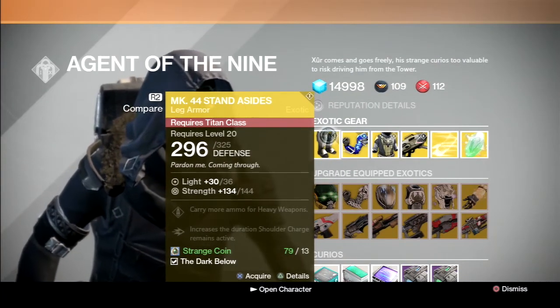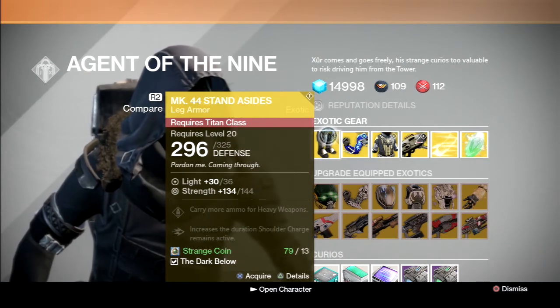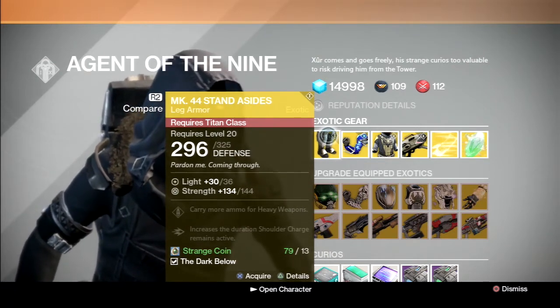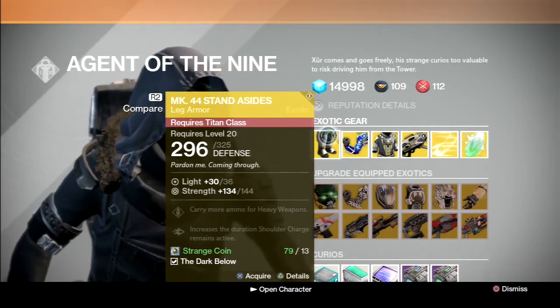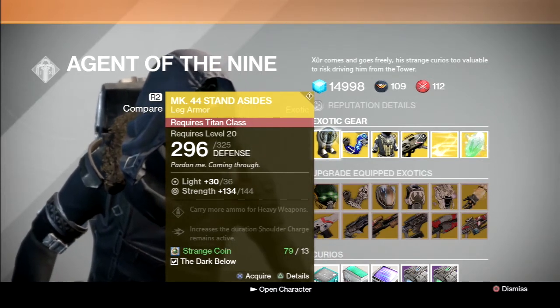In the titan slot, we have the MK44 Stand-Asides making a return appearance from last week. I can only recommend these if you're a striker titan in PvP that likes to run around and shoulder charge, but you find that sometimes shoulder charge runs out too quickly. If that's you, then I'd recommend these as they'll increase the duration by 3 seconds. They also allow you to carry more ammo for heavy weapons, which means more free kills.